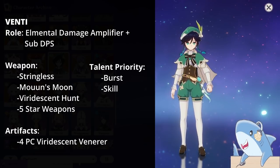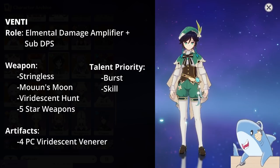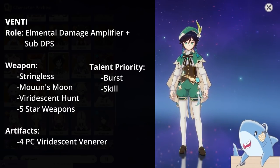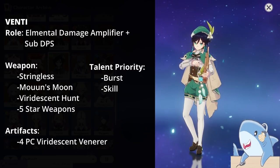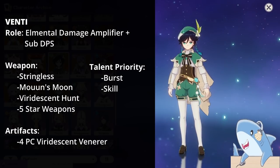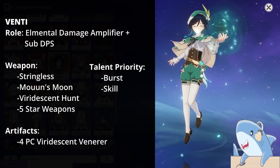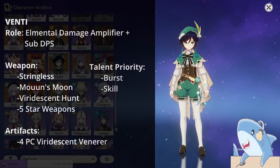For Venti's artifact sets, no matter what, run a 4-piece Viridescent Veneer — it's incredibly good, and this is one of the few times where set bonuses outweigh substats. For stats, either run Triple EM with Elemental Mastery on head, goblet, and sands, or Crit Rate or Damage on the head, Anemo Damage on the goblet, and Attack percent or Elemental Mastery sands. Both options work. Venti scales very hard with Elemental Mastery, but also does a lot of damage from Crit and Attack builds.